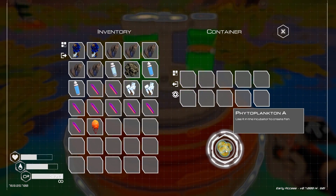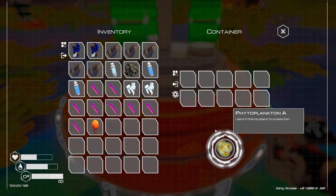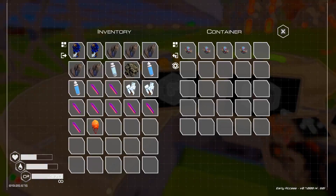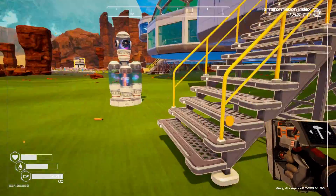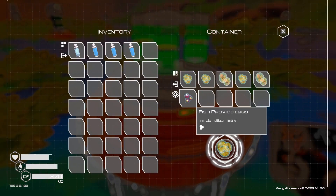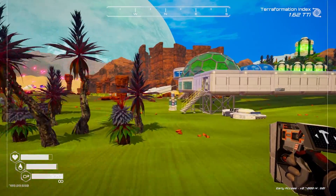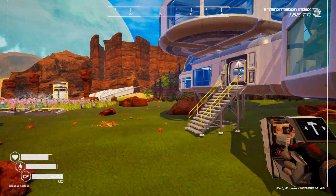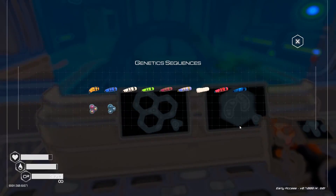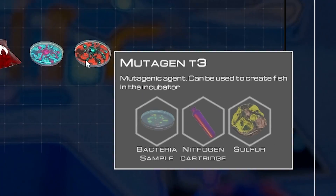Use it in the incubator to create fish - hot dang, that's cool! I want to see if my drones are home. They did come home - they brought a couple little things, proud of them. There should be phytoplankton and fish eggs - nice! We should be able to take those to the incubator now. We need mutagen tier three - that takes a lot of brain power right now.